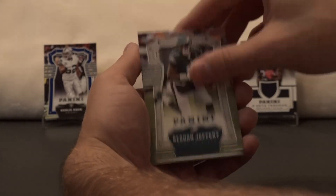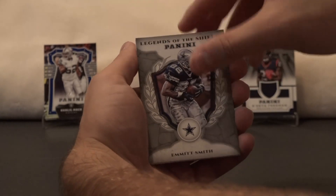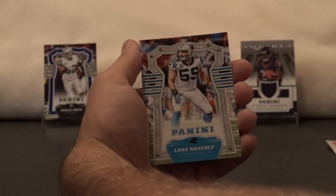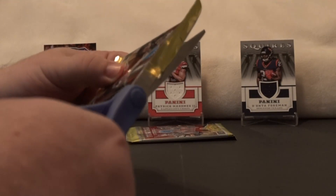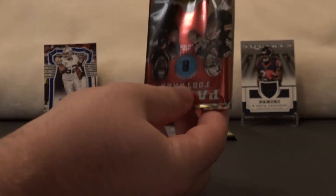Eli Manning, Alshon Jeffery, HaHa Clinton-Dix, Legends of the Shield — Emmett Smith, OJ Howard rookie card, AJ Green, Luke Kuechly, Philip Rivers. I think we pulled that OJ Howard one in the last video too — yeah, but I think it was like a parallel, not just a base rookie.